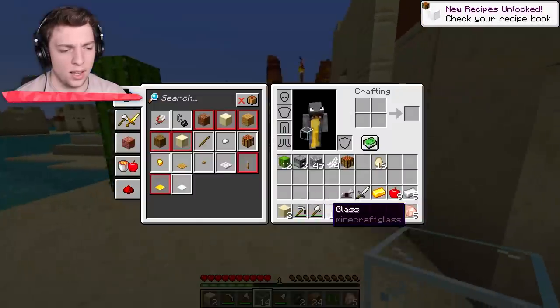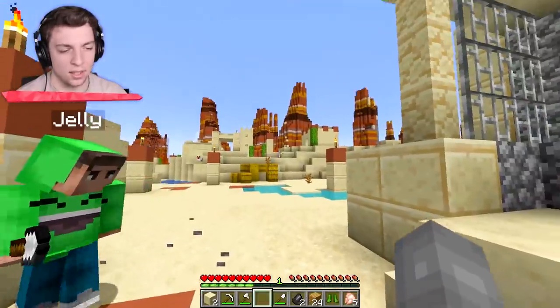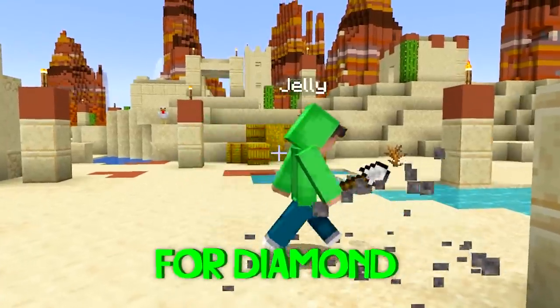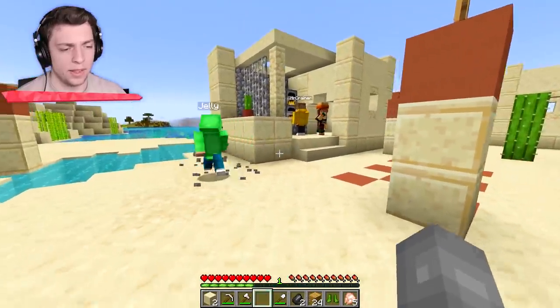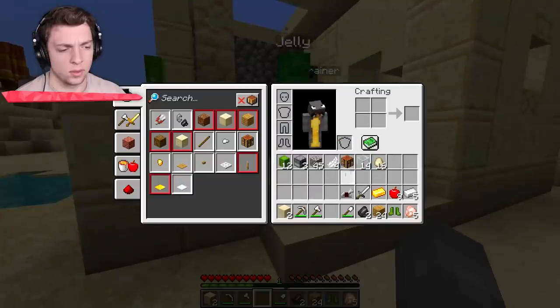We need TNT, diamonds, gold. Is there anything else? Oh yeah, TNT. We're going to need gunpowder and stuff, right? If we go for diamond, we could just kill a couple of creepers. We could go back down in that cave because I think there's diamonds in there. I got six glasses - is that enough? I think we're ready.